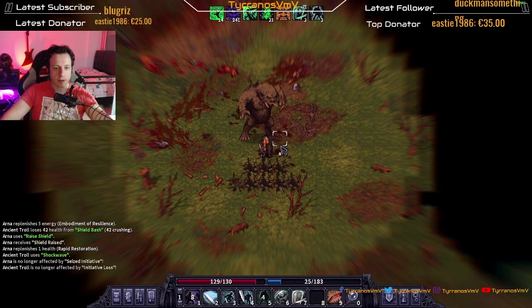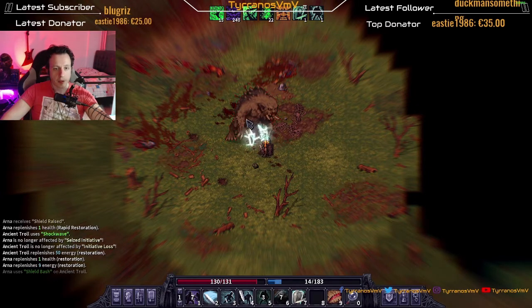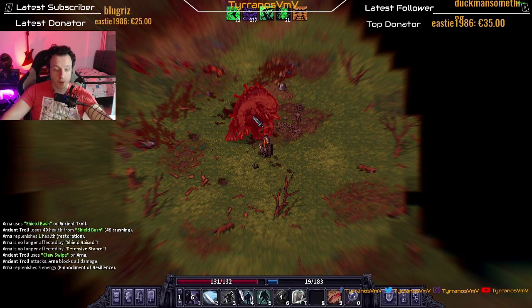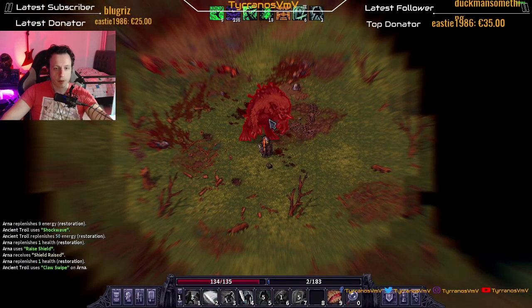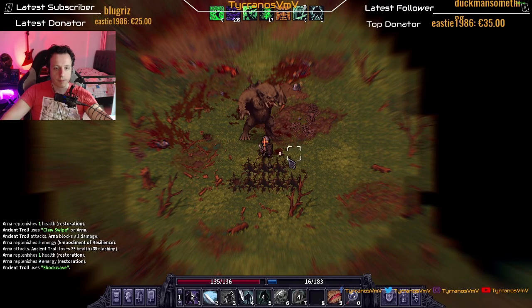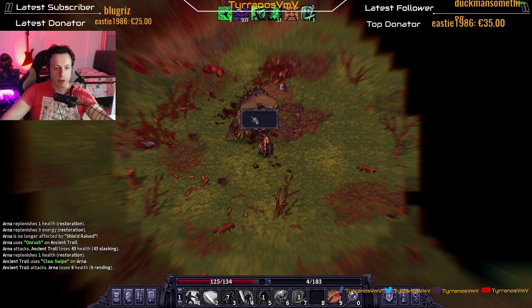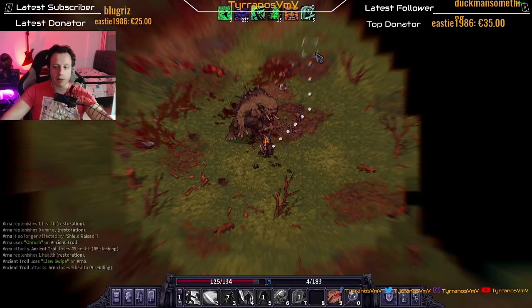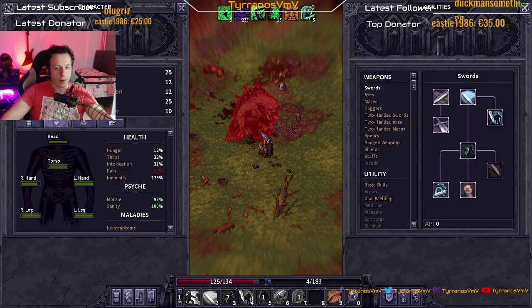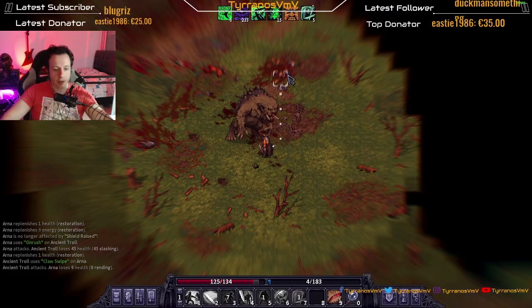Hit him, blocked, defensive stance, dodge, block — there you go, hit him, dodge, hit him, charge him. Does he have any bleeds? How much bleeding does he have? 70%! Only 70%! I'm impressed — I haven't bled him once this entire fight! Holy shit, that's impressive actually. What are the odds of that?